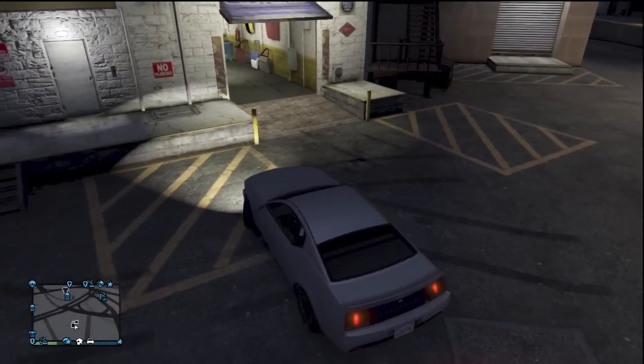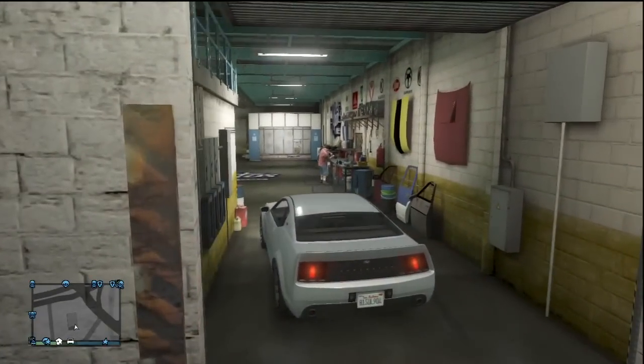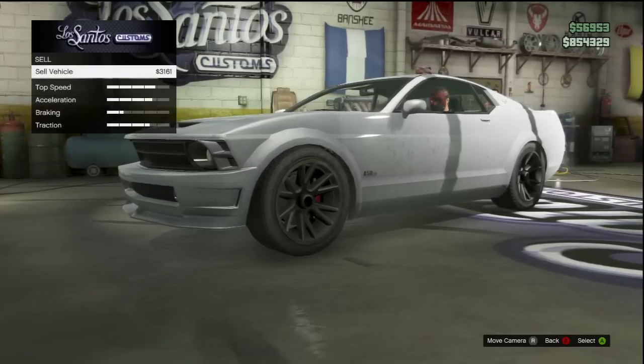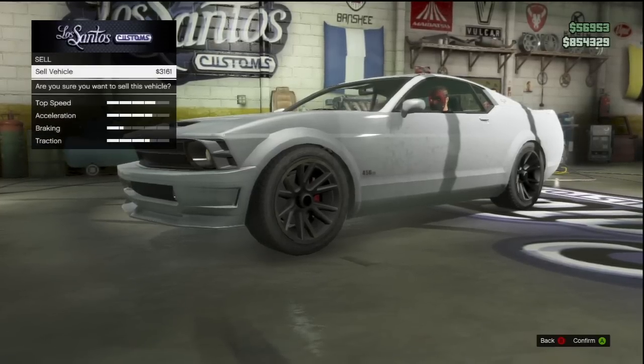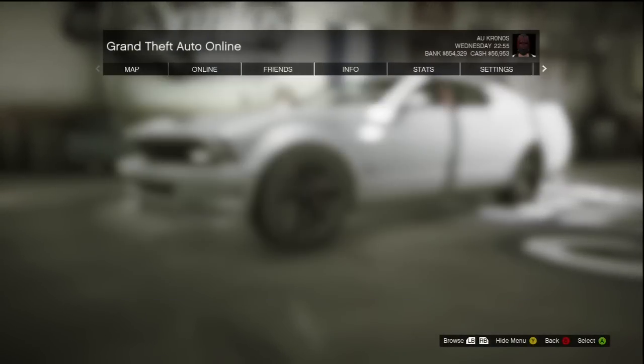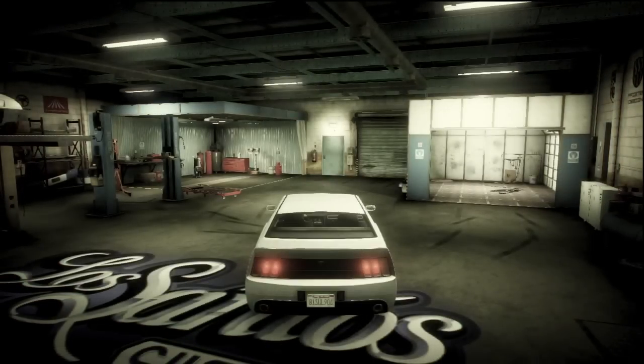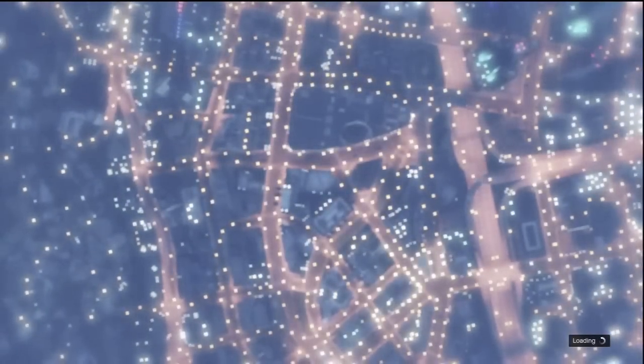Damage it after you've found it, then go into Los Santos Customs. Once inside, select sell, then press sell vehicle, but don't actually confirm it. When it asks if you're sure you want to sell, don't sell it. Instead, press the pause button and go to the game store very quickly by pressing left bumper and A twice very fast.